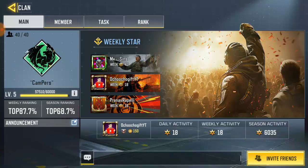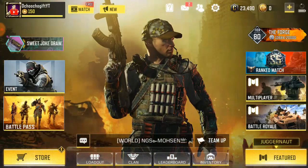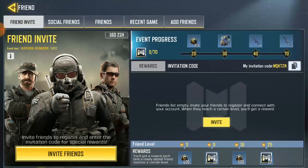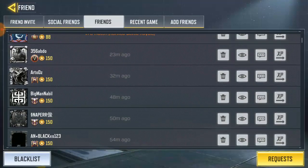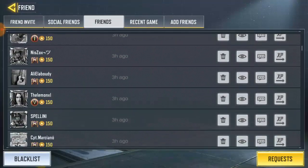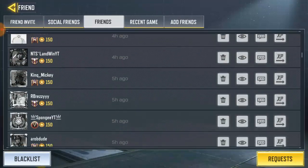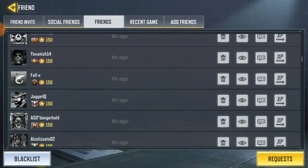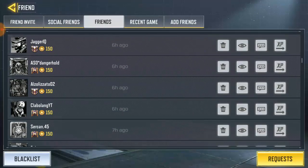Alright guys, so right now we are going to block a friend. Go to the friend list and go to friends. We have so many friends online, and I actually wanna block one of them that I know won't get angry with me. I don't have anyone specific so I'm just going to block someone.